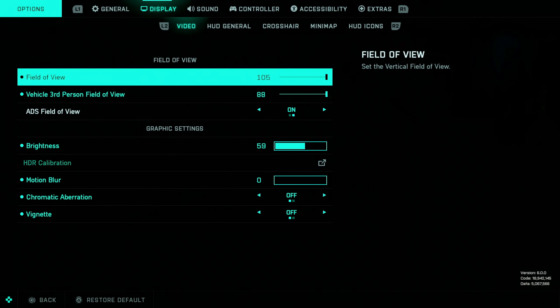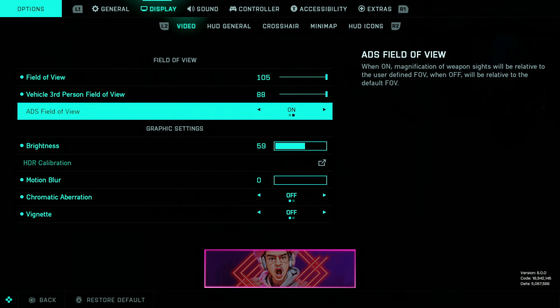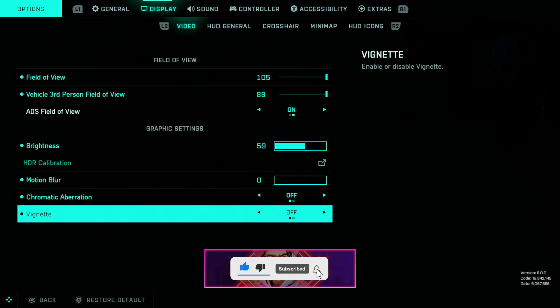Starting it off, 105 is my FOV. We need to actually have ADS field view on — this is very important, as it's going to help you out with your visual recall. Brightness is your personal preference. Turn off motion blur and then turn off these two as well.